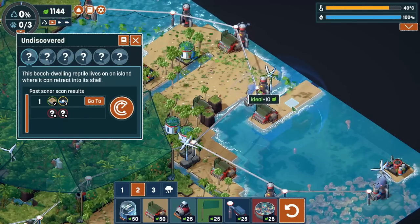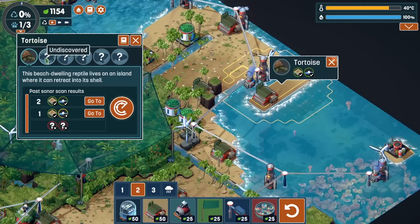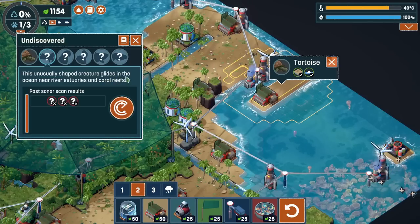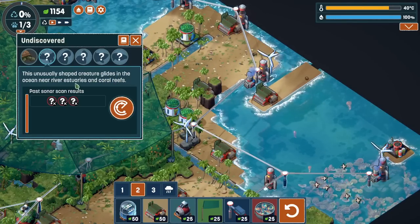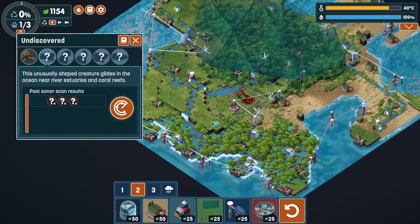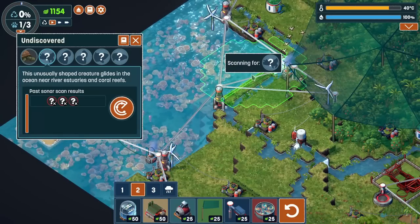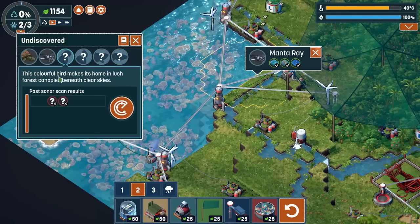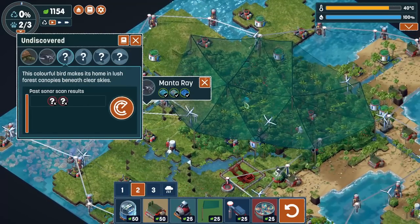We found it - it did count a little bit as a beach. Hello tortos - this unusually shaped creature glides in the ocean near rivers, estuaries, and reefs. I think I would need a river. Maybe we'll try this. Manta ray. The colorful bird makes its home in lush forest canopies beneath clear skies - so not under these. That means I probably need to take some of these out before we can even do that.